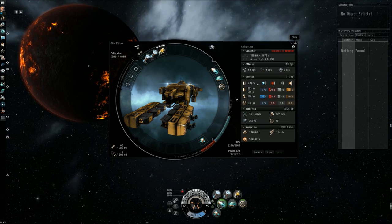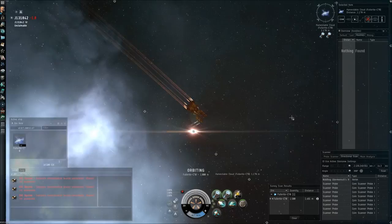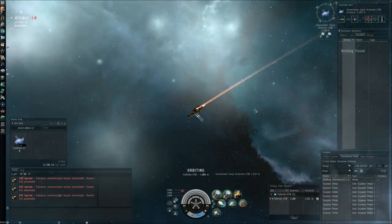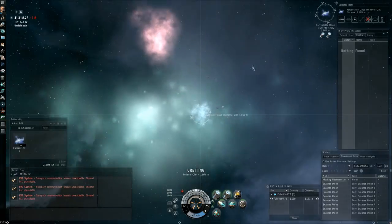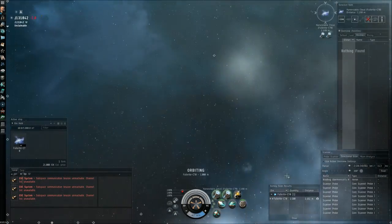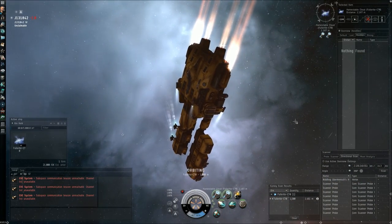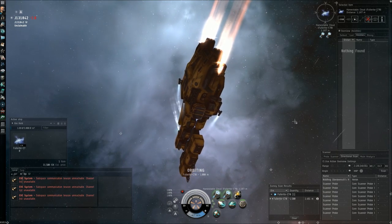Even though I fit the core probe launcher to the Venture, I highly recommend having a dedicated exploration ship to scan down wormholes and the sites inside the wormhole. I would actually recommend having three ships for ninja gas harvesting in the wormhole: first, the dedicated exploration ship, then a DPS ship to get rid of the rats that eventually spawn into the gas harvesting sites, and of course your Venture.